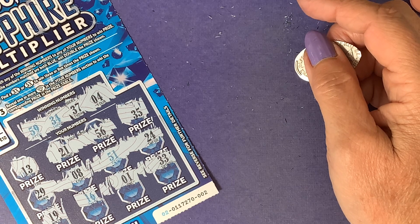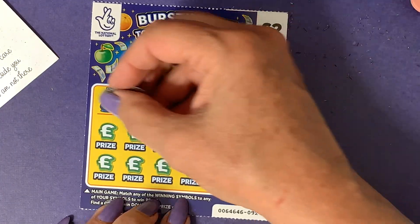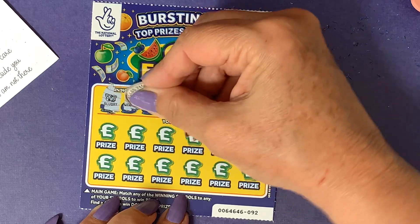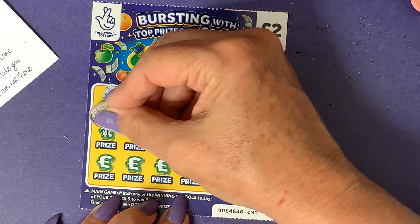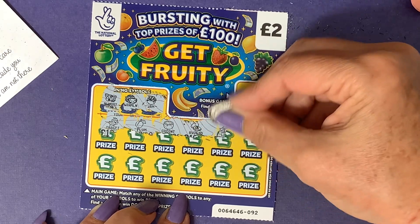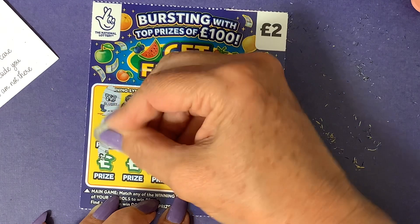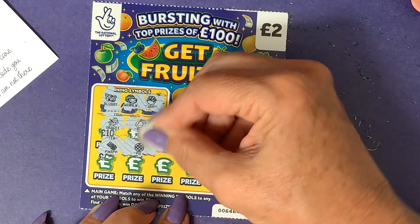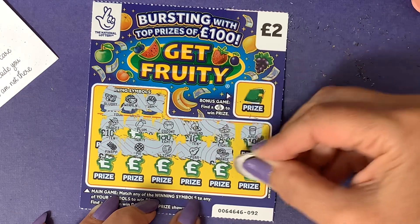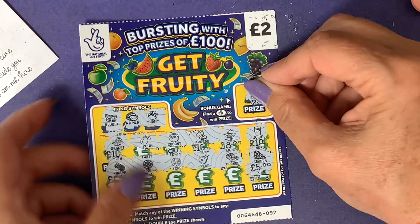All right, let's Get Fruity. I won't explain this one because I did it yesterday. We have a blueberry, a watermelon, jam, dragon fruit, a plum, coconut, avocado, a lime, pineapple, a pie, lychee, pear, orange — and for a fiver we have grapes, but we don't have five fingers. Nothing on this one.